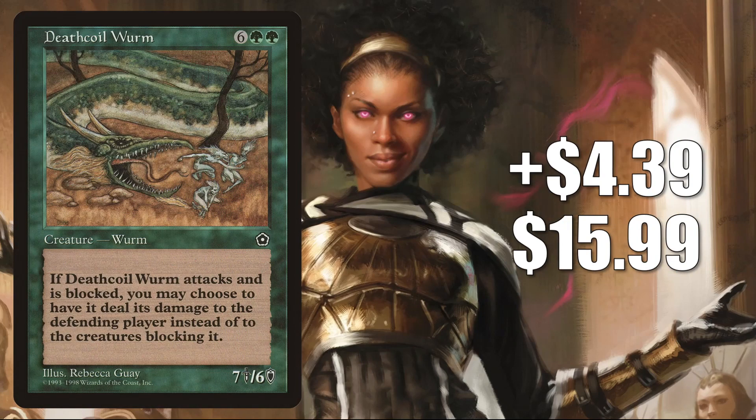Number 6 is Death Coil Worm. This goes up $4.39 this week to $15.99 — that is a 38% increase. Another card that some collectors may be picking up this week. It's yet to be reprinted and is a little dry online right now. It gets a tad bit of Commander play, but not all that much.